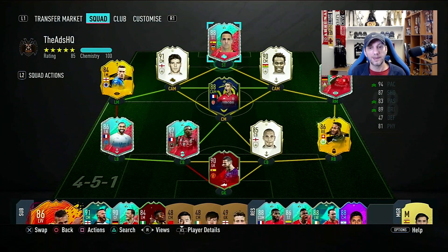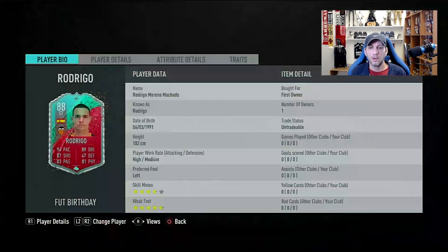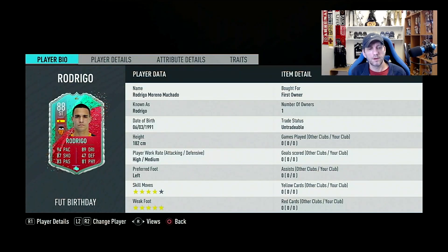It's directly comparable to Inaki Williams — his latest inform is around an 86. A quick glance at them together, they look very similar. Rodrigo is just a little bit better, but not by much. The price difference is about a third of this card to complete. Even under 300k, it's still an expensive card. His base card is an 83 and he doesn't have any other special cards.